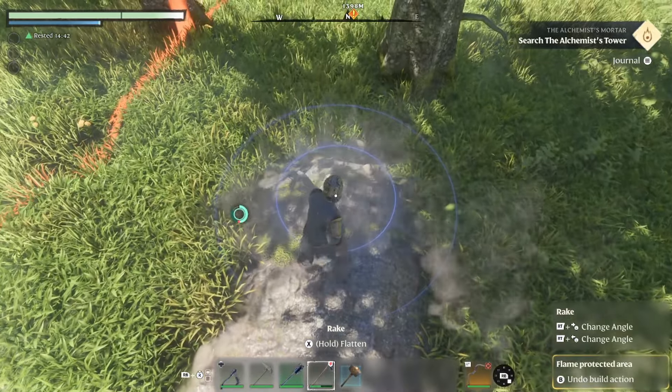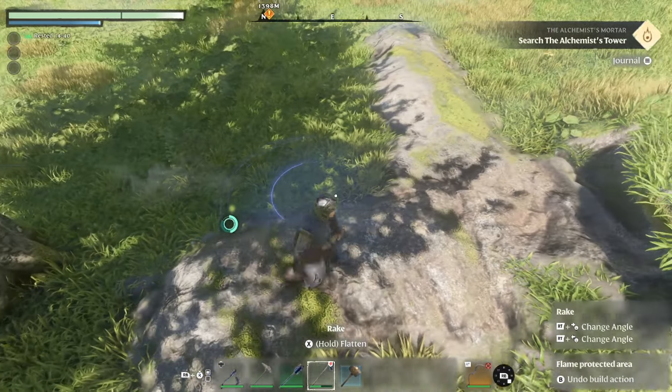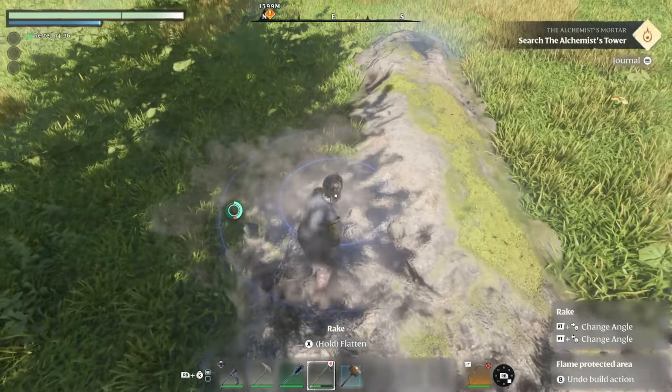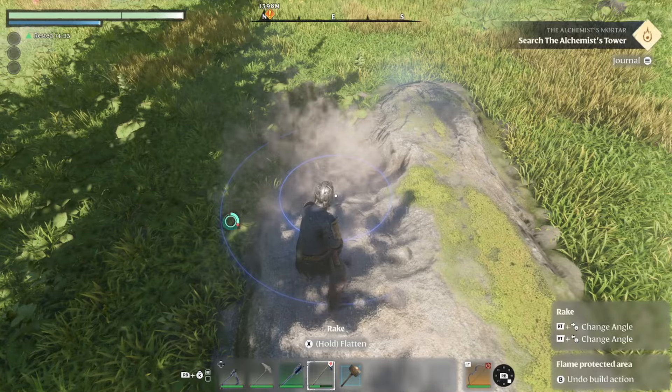When you look at your path and it doesn't look level, find the elevation that you want and hold down the button and just slowly walk it out until it says 'ineffective.' Then it will be proper — it'll be completely level for you.